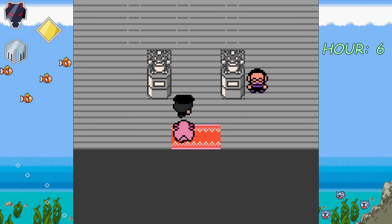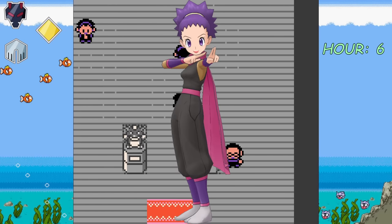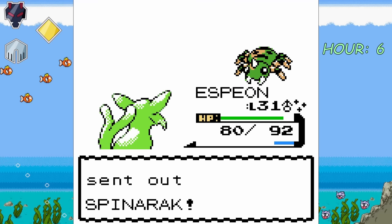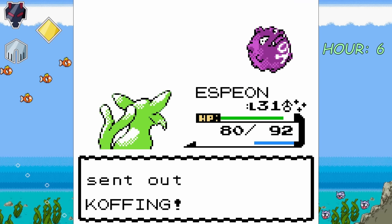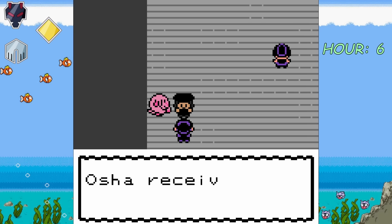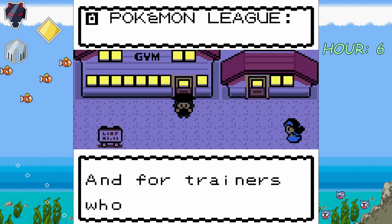Since I was in the area, I go and challenge the Fuchsia City gym. Janine is the leader in this generation and is a Poison-type user. Her team consisted of a Golbat, Spinarak, Venonat, and two Koffing. Naturally, Espeon swept the entire gym. It is cool to see all the different gym leaders' teams based off the current badge count. The Pokémon League rings our phone and registers our fourth gym badge.